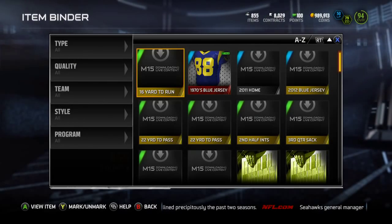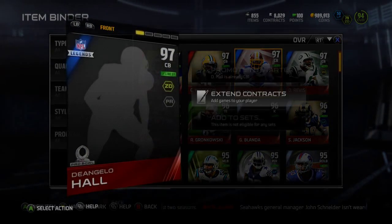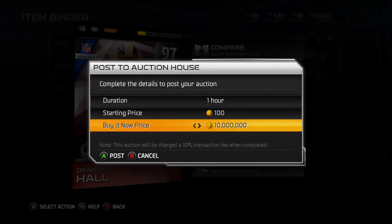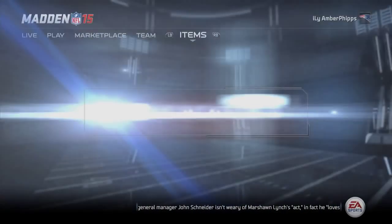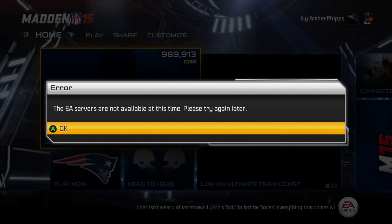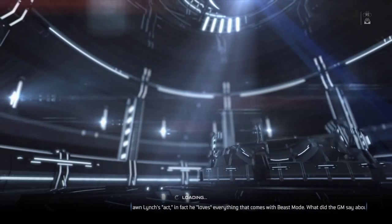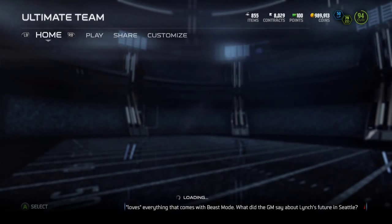I'm going to show you why you cannot see any of those up so far. If I go over here to D'Angelo Hall and try to post him up to the auction block — here we go — you can see it's going to kick me out of the EA server. So either they didn't want these Pro Bowl cards auctionable, or they messed up when they put them into the game, because they aren't auctionable.